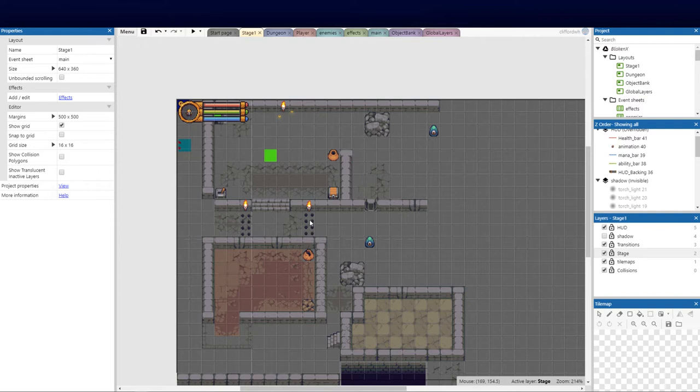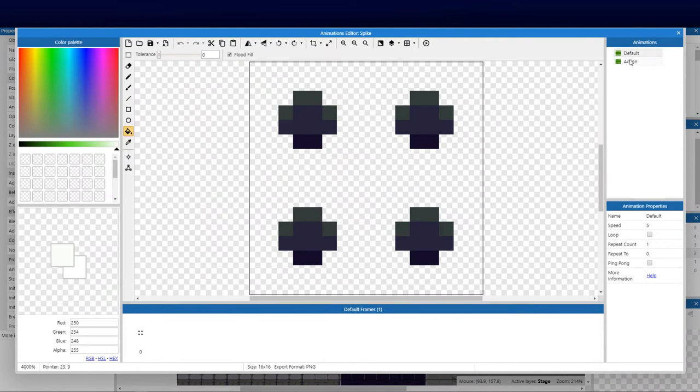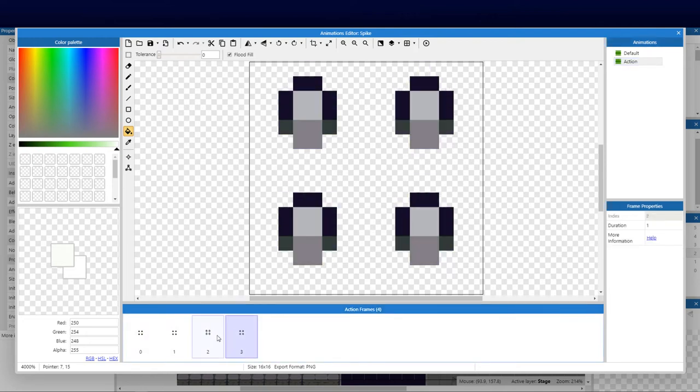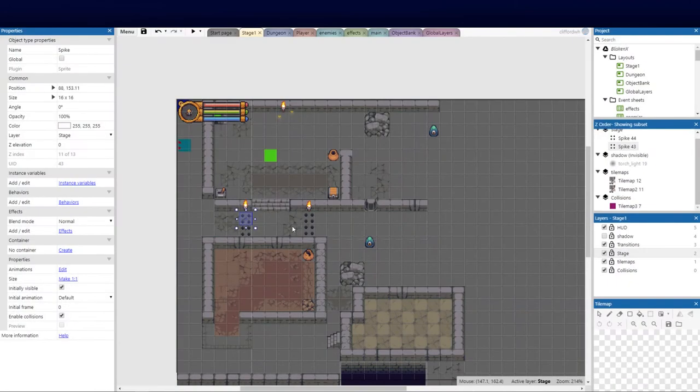Over on our stage I'm going to step you through the spike traps. I used to do this differently, and looking for better ways to improve games. Currently you'll see I've got four spike traps set with a standard sprite. I'll double-click and show you — I've got two animations: a default animation which is just the floor animation, and then the action animation with the spikes.